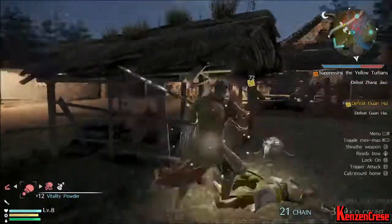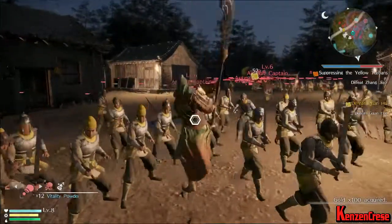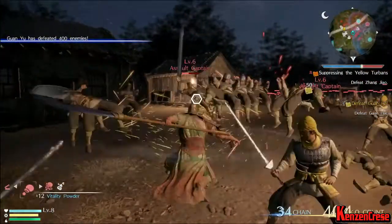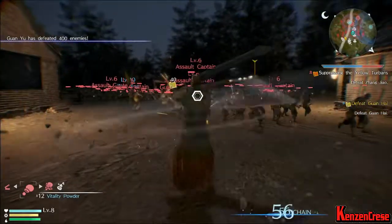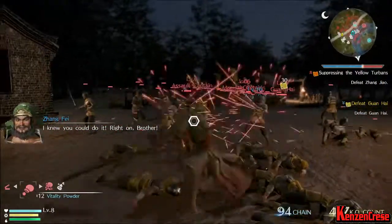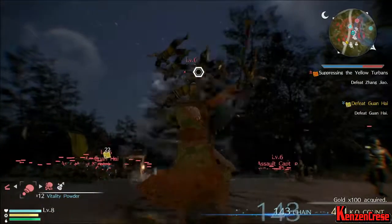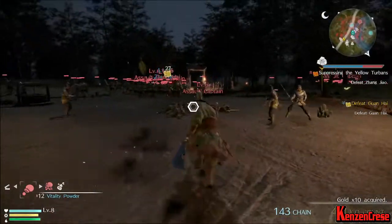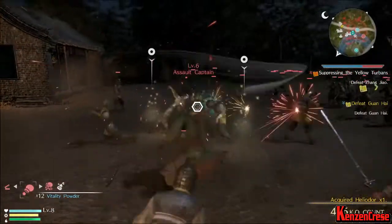And you can still just wreak havoc once you get your attack level powered up. You've seen me destroy stuff pretty easily with Lupe, but I'm doing it a lot quicker with Guan Yu. And if you push the right thumbstick — R3 — you will get a lock-on, which you see here.